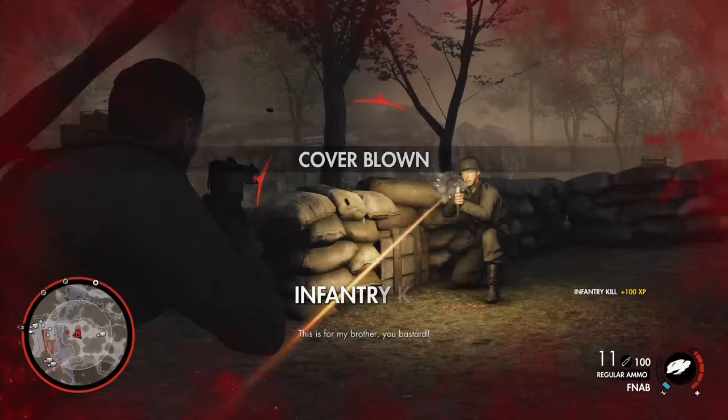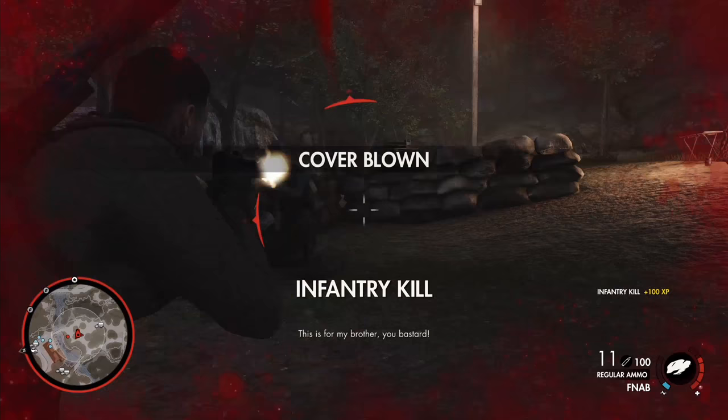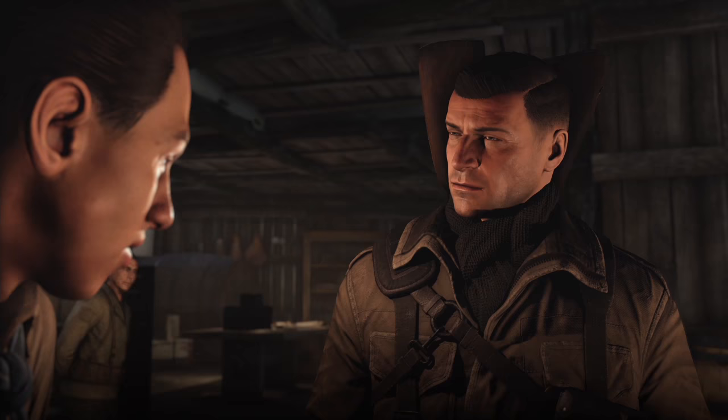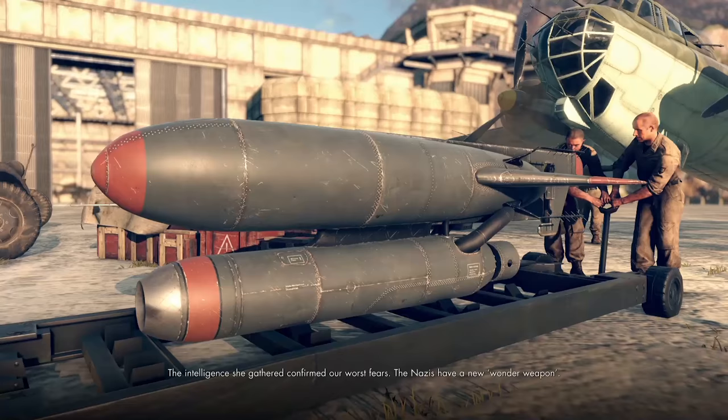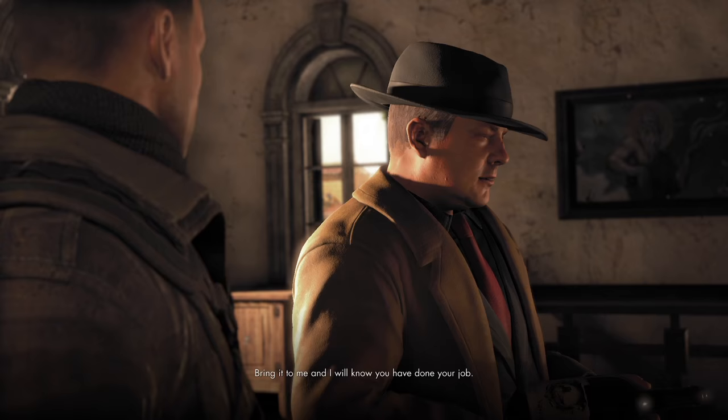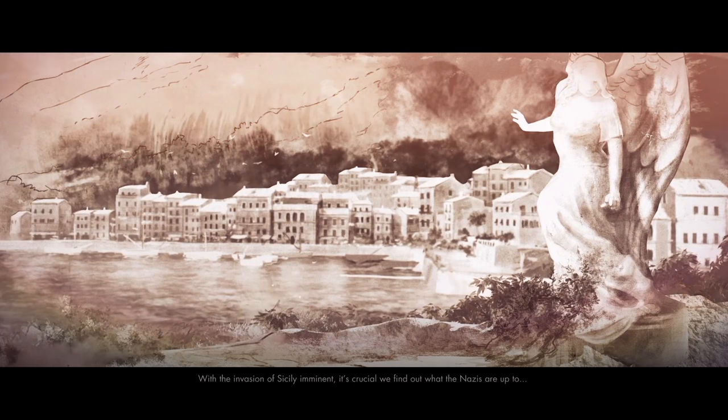If you want a harder challenge, the authentic difficulty setting strips away all of the handy assists and extends the life of the campaign with a steep learning curve. You'll probably want to skip all the cutscenes a second time round though, as the plot is completely forgettable — a stereotypical World War 2 tale with an unhinged Nazi villain and a super weapon only our gruff American hero can stop. Some surface level details touch on the Italian resistance and the Mafia's role in the war, but it never delves deep enough to be particularly enlightening or engaging as a story.